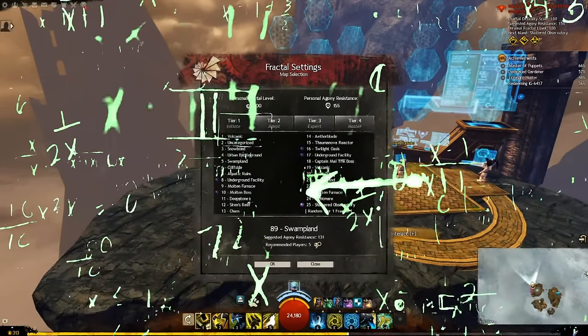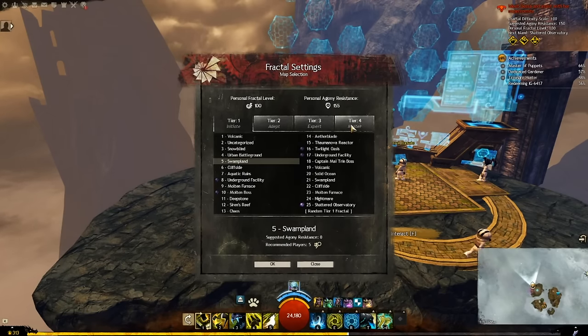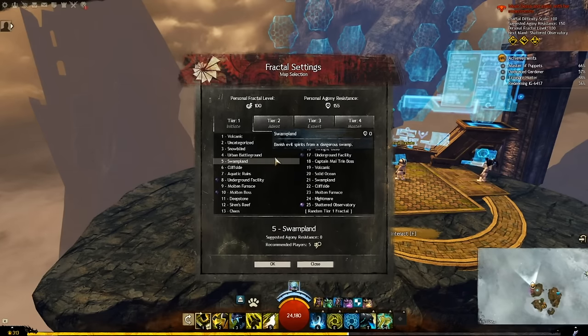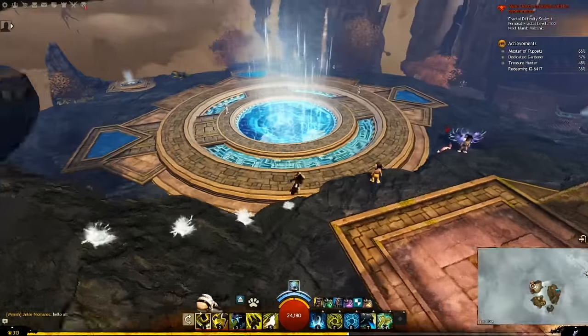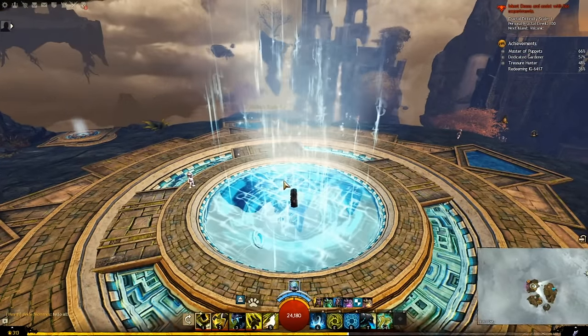If your personal fractal level is the highest in the party, you can queue for any fractal that is your level plus 1. So if your personal level is 5, you can queue for anything between 1 and 6. If you are in a party with someone with a higher level than you, you can join them in any fractal and your level will benefit from it. That's how you can possibly have a level 5 doing a 100. Once you've chosen which fractal to do, select it, click okay, and step into the beam of light in the center of the room. Once everyone hits it and they are ready, you're off.